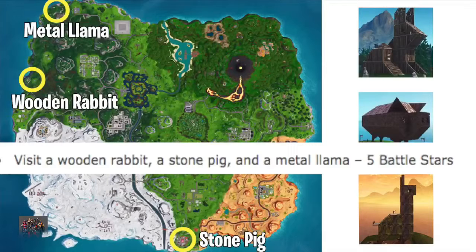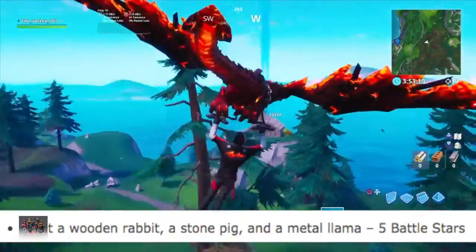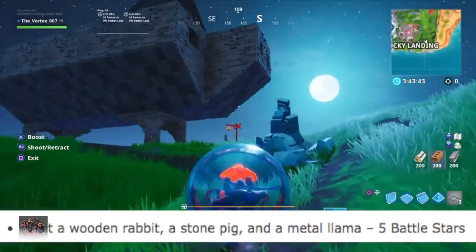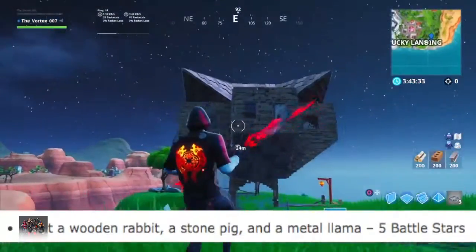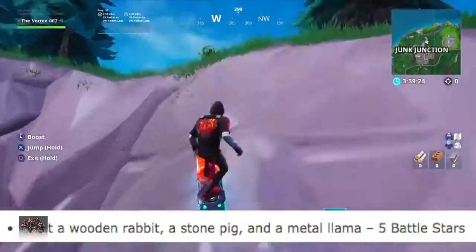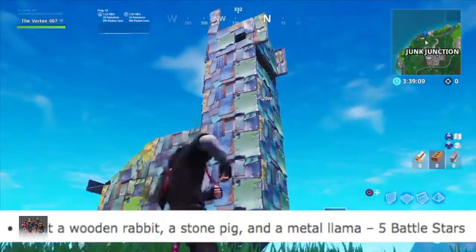The next challenge is Visit a Wooden Rabbit, a Stone Pig, and a Metal Llama. I have added a map here where you can find all three. The Wooden Rabbit can be found off the west of the map, south of Haunted Hills. The Stone Pig can be found at Lucky Landings. All you have to do is visit each one of these to get it completed. The last one is the Metal Llama, which is by Junk Junction.